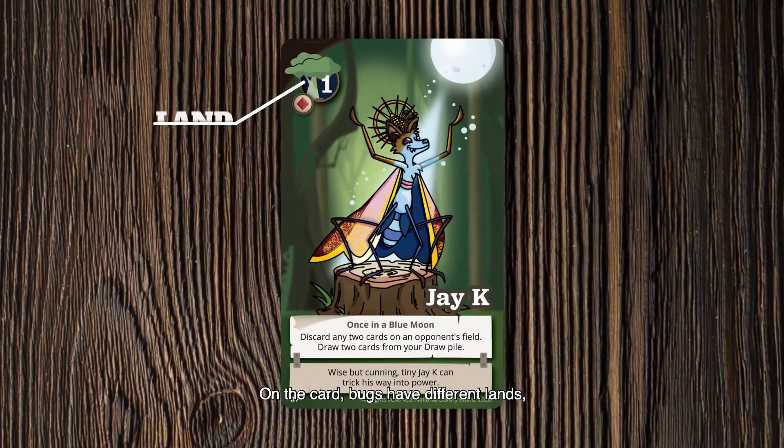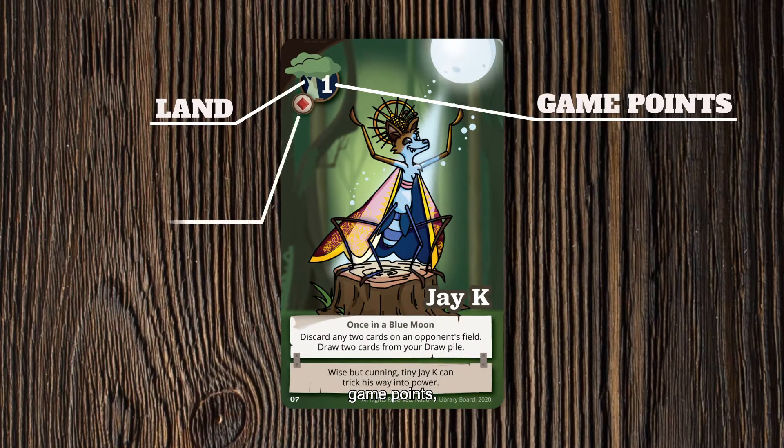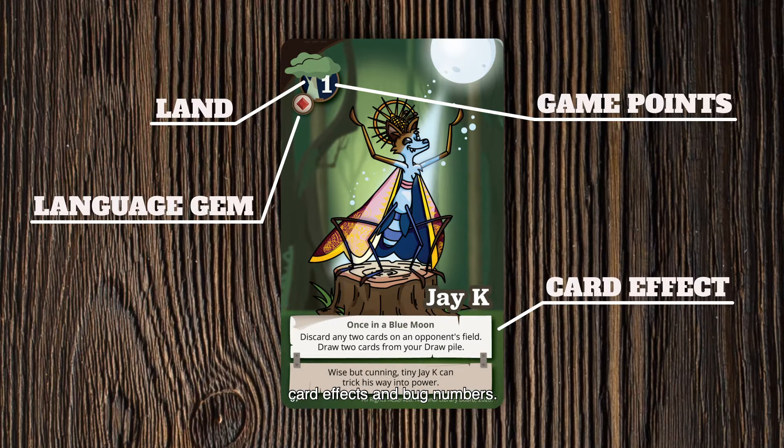On the card, bugs have different lands, game points, language gems, card effects, and bug numbers.